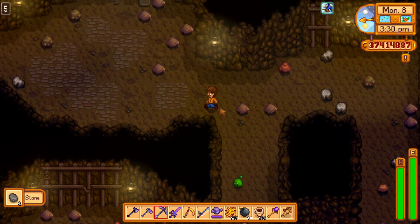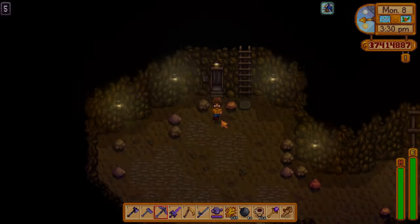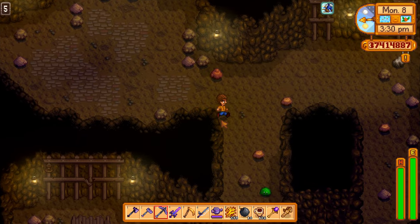A Prismatic Slime is going to have a 100% drop chance to drop the Prismatic Jelly that you need to turn in to The Wizard.